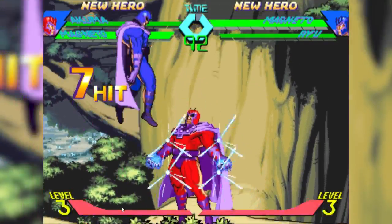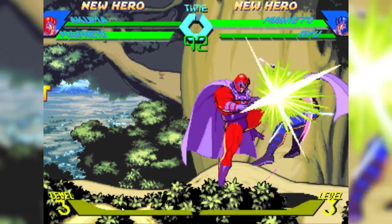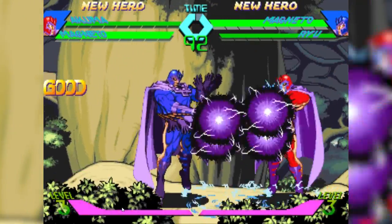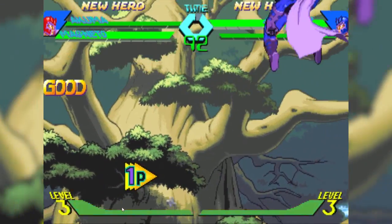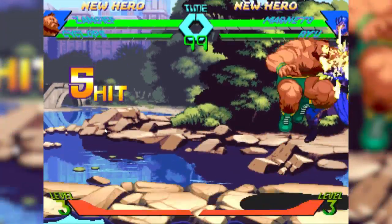It's not just air dash characters that benefit from this. Zangief's standing heavy kick is a pretty good anti-air and can only be followed up by green hands as a combo normally. Throw super jump cancelling into the mix and go straight into a lariat, and you've found yourself another infinite combo.